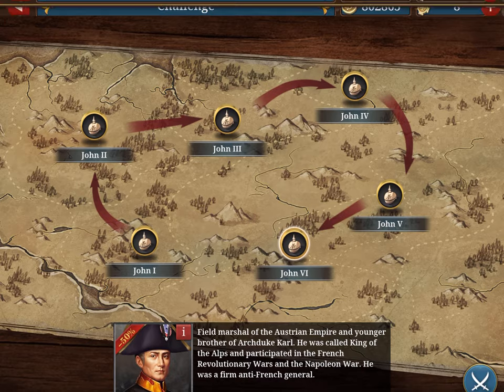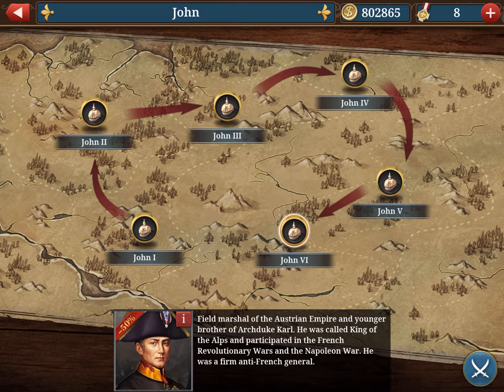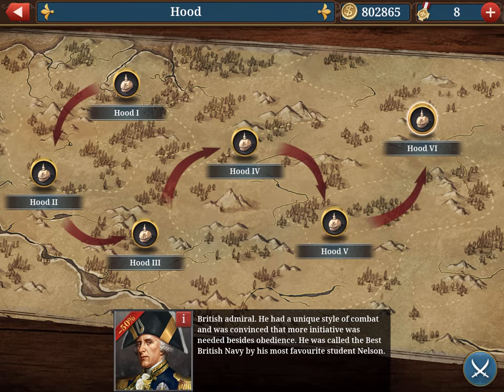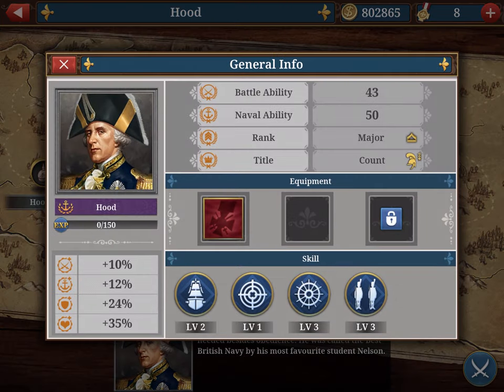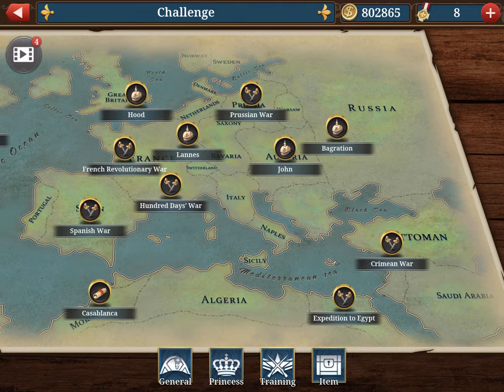You also have John, an artillery general — I didn't get him although I finished the missions. Lan is an infantry general — you know my thoughts on infantry. And Hood is navy, with 50 naval ability — that's a decent navy general. I hope you enjoyed watching my campaigns and that they will help you progress and finish the game. Finishing the game is a great satisfaction — you should try to do it. Take care.